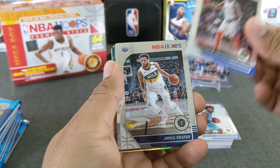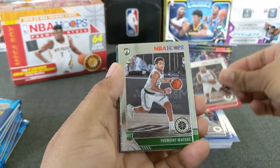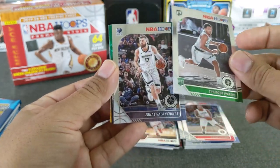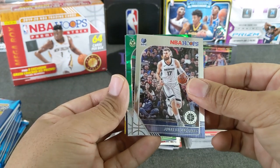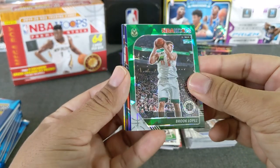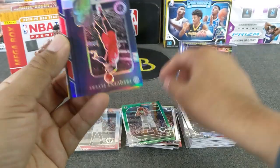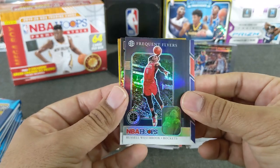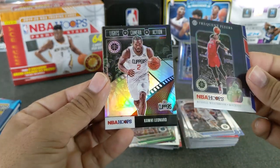Here we go. Winslow, Thon Maker, Okafor, Kawhi Leonard. Valanciunas. Here's our first green cracked ice — it is a Buck, Brook Lopez. And looks like we got an insert of Russell Westbrook — very cool silver frequent flyers. These inserts are sweet. Looks like we got a hollow or arriving now, which is good. Ooh, they've got a hot pack right here — Kawhi Leonard silver. Very nice.